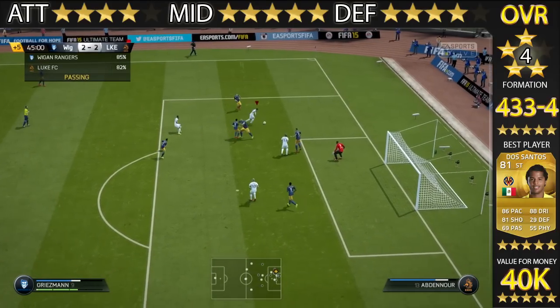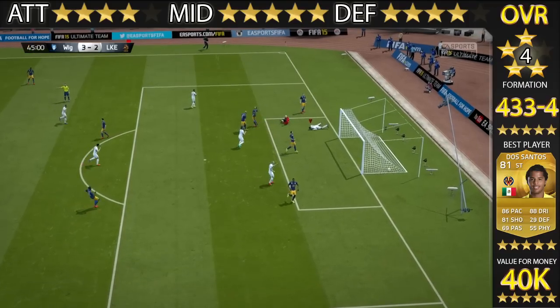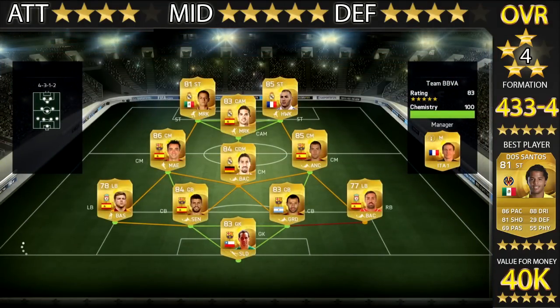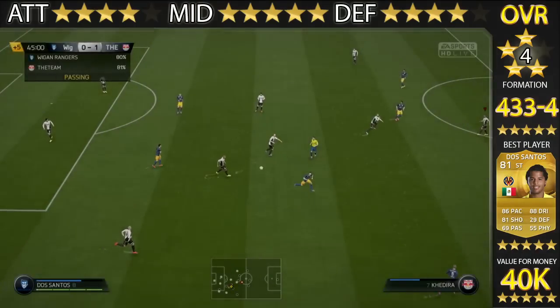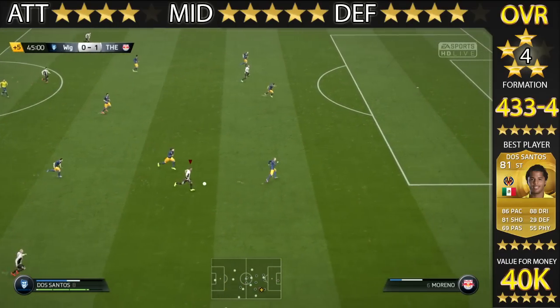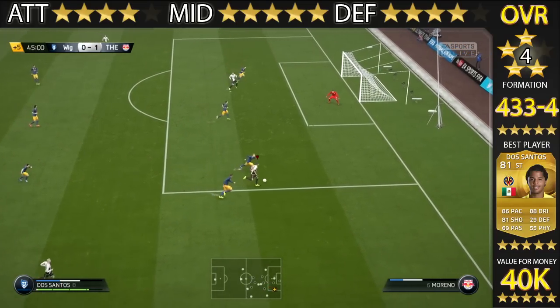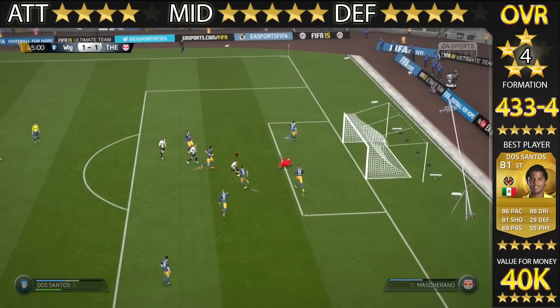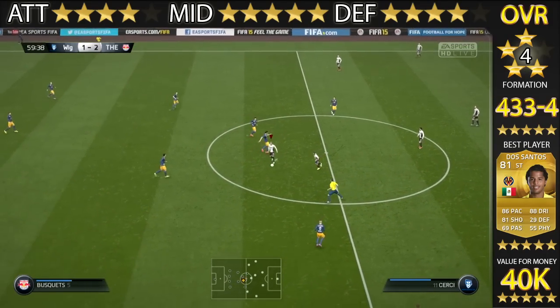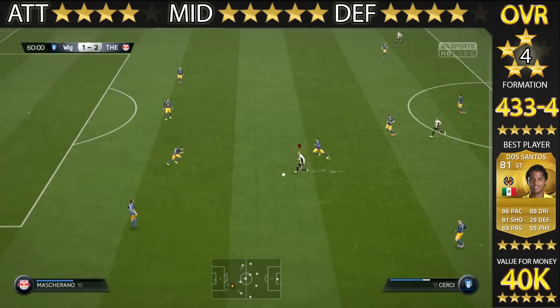Moving to the midfield, I was quietly impressed. I thought there were going to be some issues — Isco has 76 pace and Rakitic has 69 pace — but it was just fantastic. Churchi is in that cam spot, played basically as a second striker right up behind Dos Santos. It was really nice because I do prefer two striker formations. Whenever Churchi had the ball Dos Santos was there, and vice versa — and you'll see a few goals I score with both of them. He's always in a good position, sitting right between the midfield line and the defensive line, with great skill moves and pace.